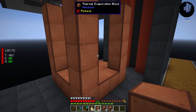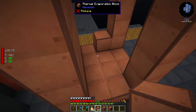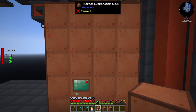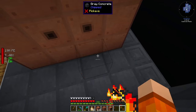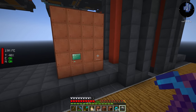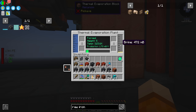The thermal evaporation multiblock is four by four - I always hate centering this thing. We need a controller on any wall except the corner, three valves all on the same side, and the rest must be thermal evaporation blocks - maximum 18 blocks tall. We then need to mix hydrogen with chlorine. To make chlorine we use the electrolytic separator to separate brine. The brine comes from the thermal evaporation controller with water input from a sink with a fluid pipe set to extract. We heat the plant with a resistive heater connected to a flux point, specifying exactly how much RF to use.